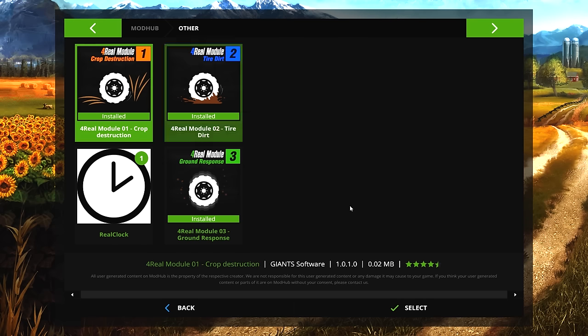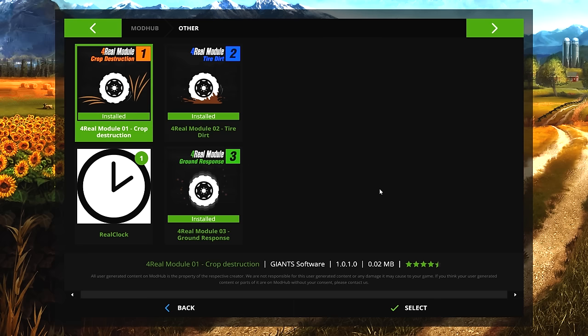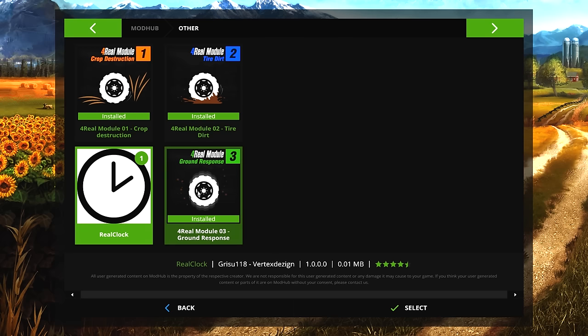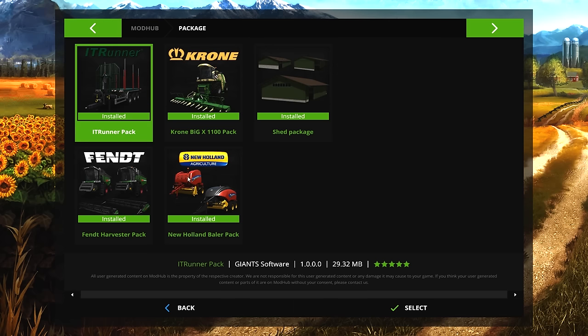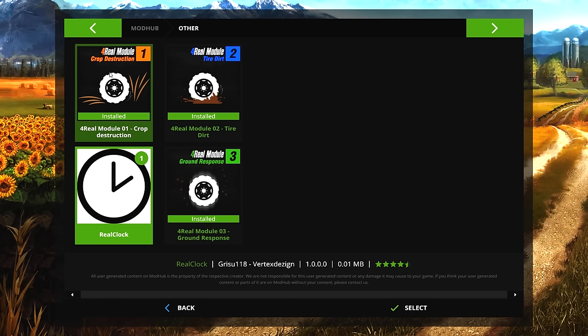They are super easy to install. You just go to the mod hub — I'll show you where that is. Go to Mods, then the mod hub, and it will show your latest and best downloads. Under 'Other' you will find the For Real Modules 1, 2, and 3. I really wonder if they have more planned.